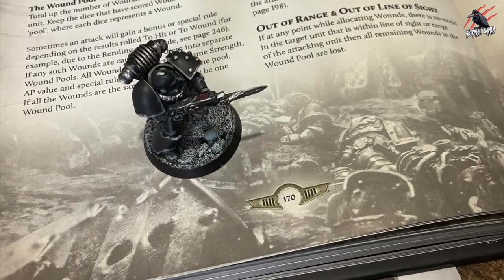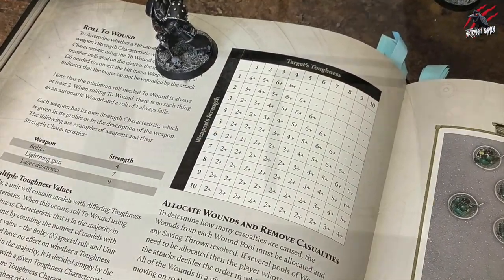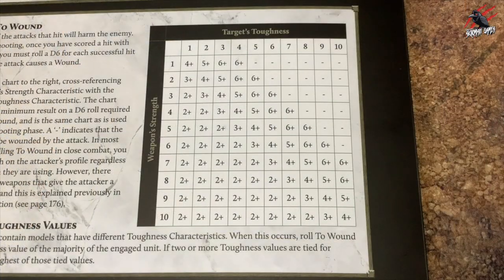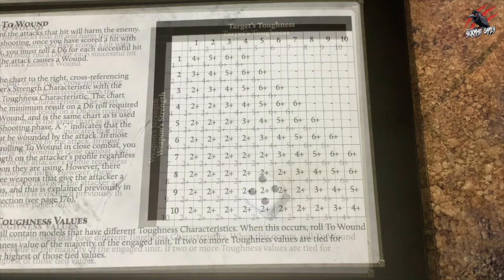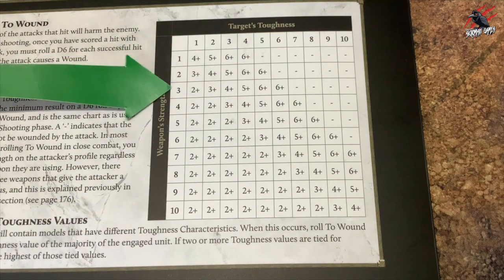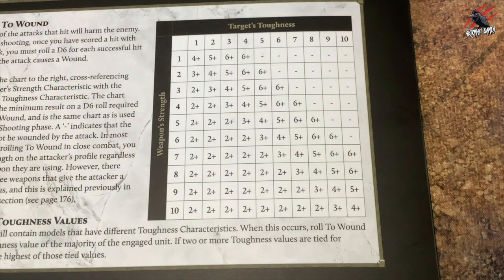There's a handy to-wound chart on page 170 of the core book and the reference sheet that came in Age of Darkness. When you roll to wound, you compare the weapon's strength characteristic with the target's toughness characteristic using this chart. The number indicated is the minimum result on a D6 needed to convert the hit into a wound. Some values have a dash — for example, where a weapon's strength 2 is against a target's toughness 8 — indicating the target cannot be wounded by the attack.